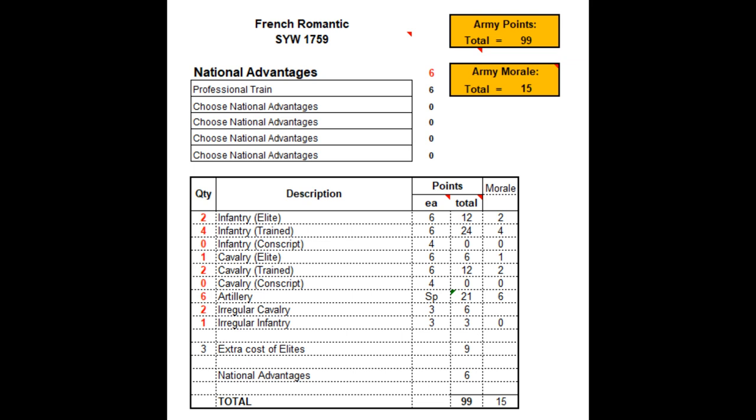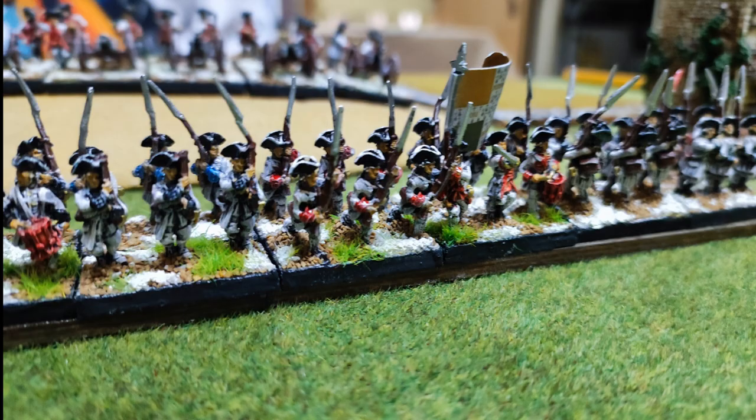The French have a very romantic army. They have one elite Guard Cavalry and two Elite Guard Infantry — quality not quantity — four trained infantry, a couple of Irregulars, but what makes them unusual is six artillery. Having to invest a lot in those six artillery because the points cost goes up as you buy more. Four is pretty efficient; six and we'll see if they are costing as much as an infantry unit each. The French have bought the national advantage of Professional Train, that will enable their artillery to be much more manoeuvrable and to move when you march it instead of requiring two activations.